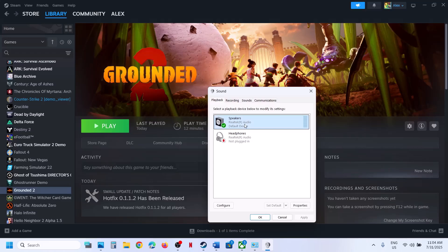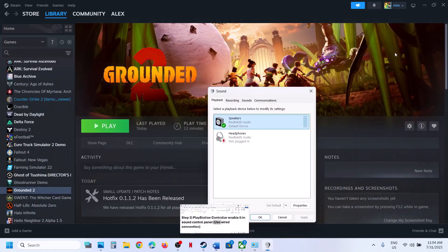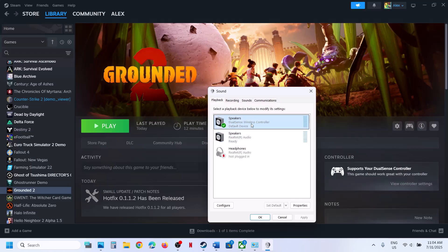Connect your controller using a USB cable — make sure you use a wired connection to connect your controller to the computer. Once connected, you will see the DualSense Wireless Controller listed. Right-click on it and make sure it is enabled.